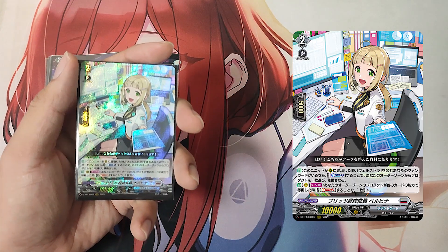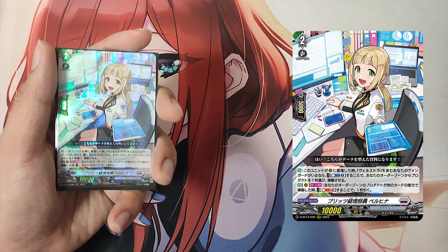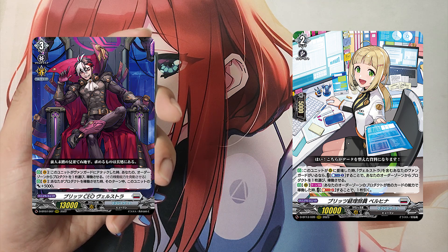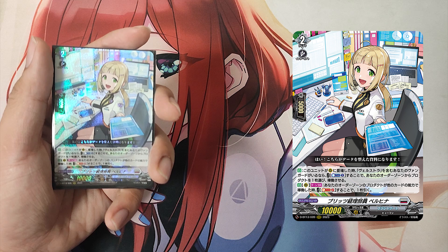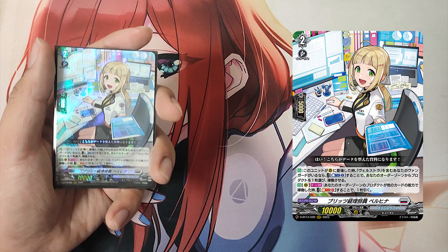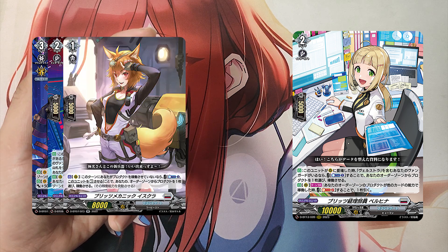The Grade 2, Blitz Accounting Department Staff Virginia. First skill: Auto — when this unit is placed on rear guard circle, if you have a vanguard with the Wellstra card name, cost: counter blast 1. If the cost is paid, choose a product from your order zone and operate it. Second skill: Auto as a rear guard, once per turn — when a product in your order zone is operated by another card's ability, cost: soul blast 2. If the cost is paid, draw a card.